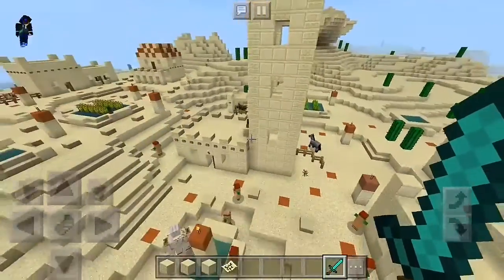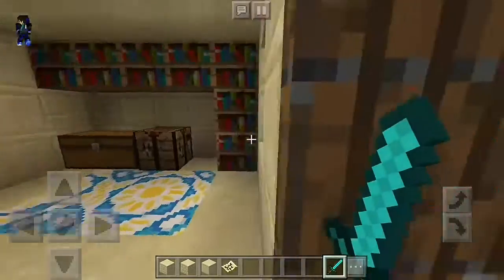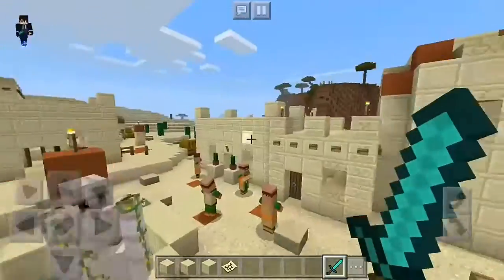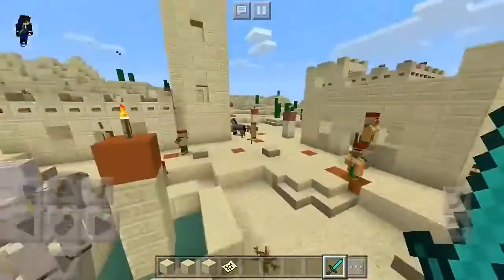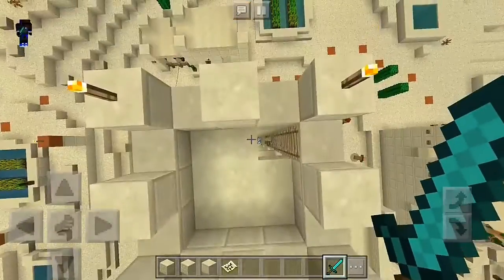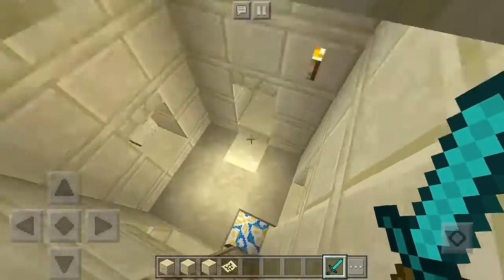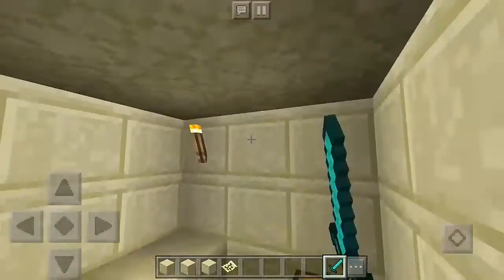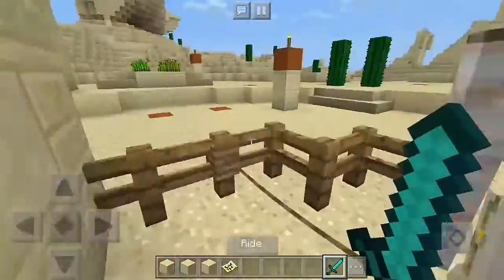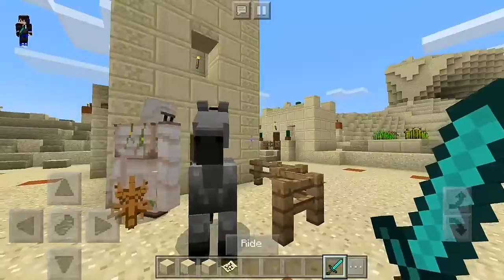We are also going to see more iron golems and stuff like that. The tower looks awesome! The building in here is amazing. Let's explore the tower from the top — from the ceiling. There's nothing at the top, but it has so many floors. There's a chest and a door to get out.